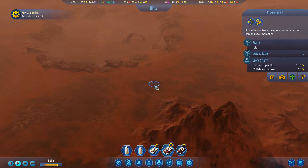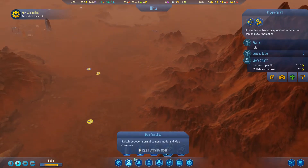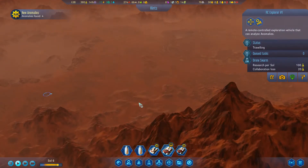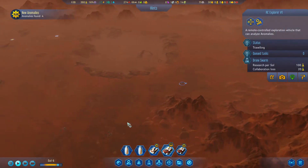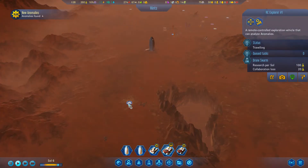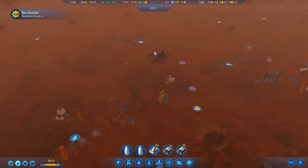Interesting - it seems the truck can't go to unexplored areas. Where's my home base? Mars is just so big that I can't even figure out where our home base is.